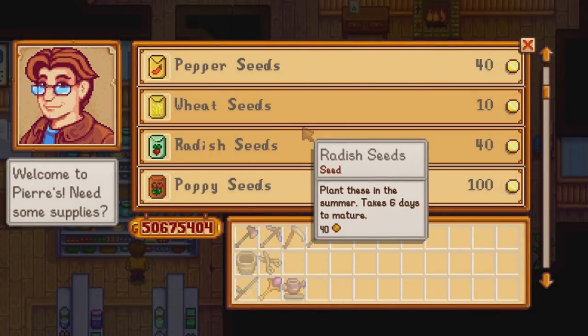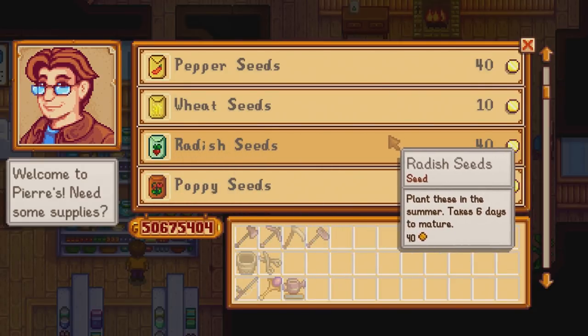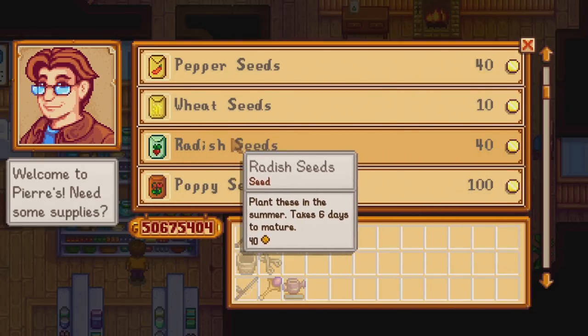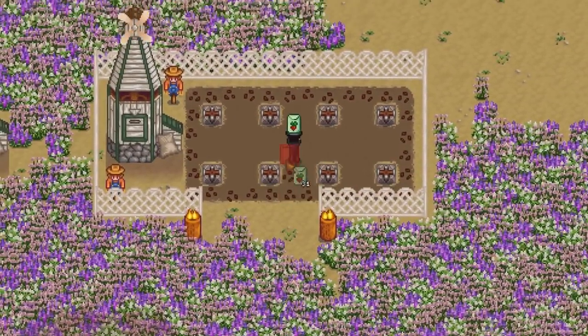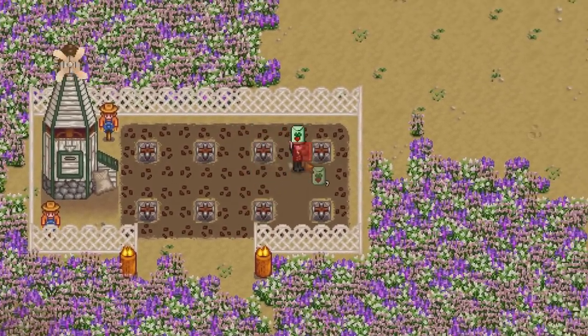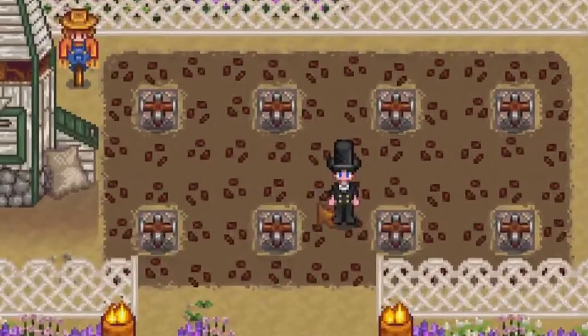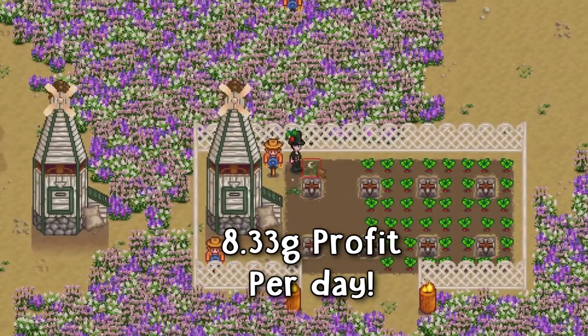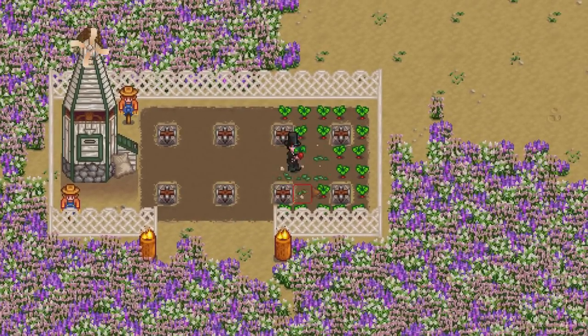The third worst crop to plant in summer are the radish. Radish seeds are a single harvest vegetable crop and they cost 40 gold each at Pierre's store. They take 9 full days to grow, giving you a maximum harvest of only 4 per season. One basic radish will sell for 90 gold each, giving you an average 8.33 gold profit per day, which is not too bad, but it makes it the third worst summer crop.